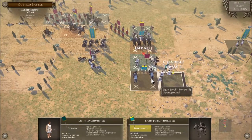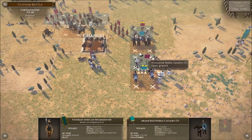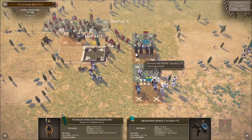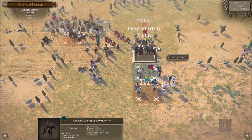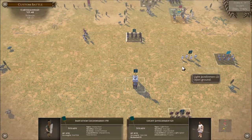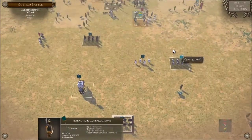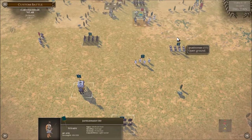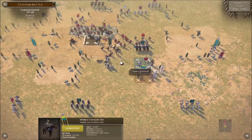Can we charge in with these guys to give them some help? Yes we can! For Carthage! For Carthage! All right, come on guys — everybody has activated, everybody is nearly up to where they should be. This cavalry is 100% a loss.